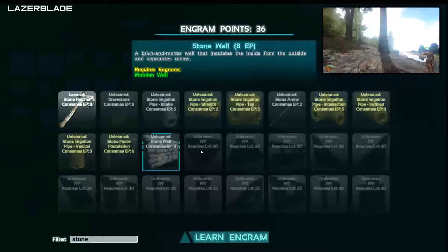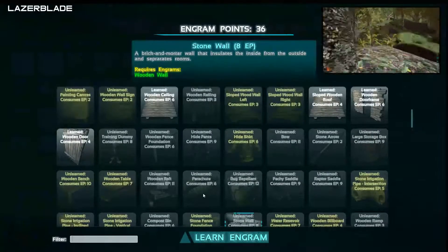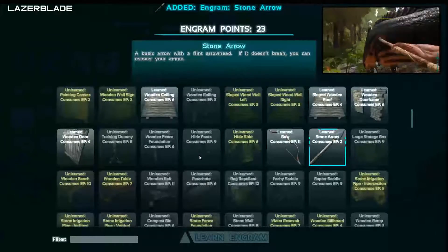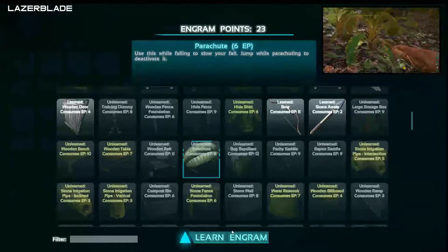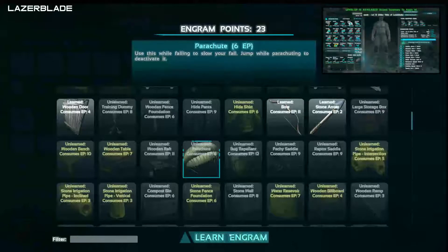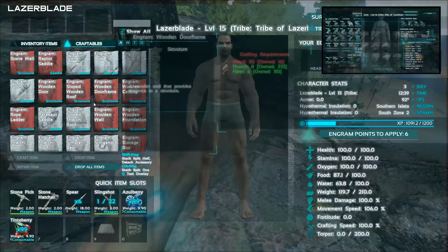I think I'm gonna have to search for it — it's right after the ladder. The ladder takes level 20. I can learn the stone wall but not all of them yet. I'll get five levels in no time. I'm gonna learn the bow and arrow for now, and I should probably learn the parachute — I tried it and almost killed myself. I can get a raptor saddle too, that could be pretty useful. I'm gonna learn the raptor saddle and the stone wall, and I can actually start crafting stone walls.